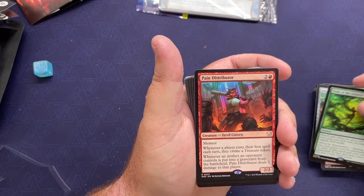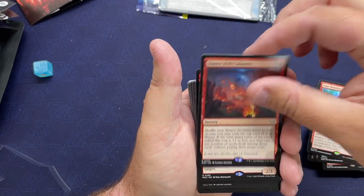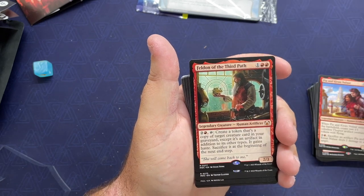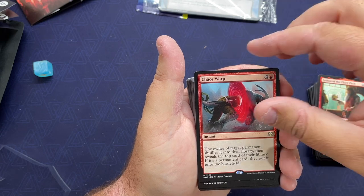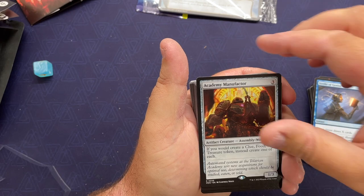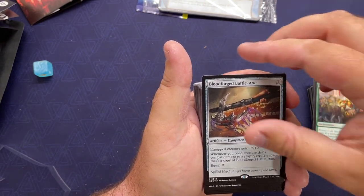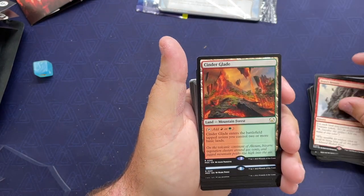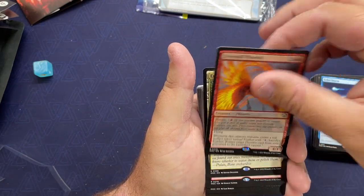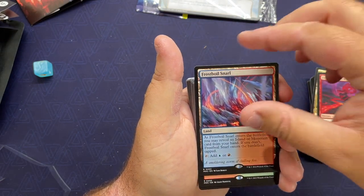Path of the Animist, Pain Distributor — that's pretty awesome art — Dance with Calamity, Pia and Kiran Nalaar, Fell the Third Path, Chaos Warp, Stroke of Genius, Academy Manufacturer, Aid from the Cowl, Bloodforged Battle-Axe, Brass's Bounty, Cinderglade, Echo Storm, Everquill Phoenix, Exotic Orchard, Fiery Confluence, Frostboil Snarl.